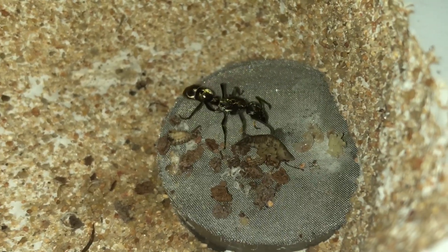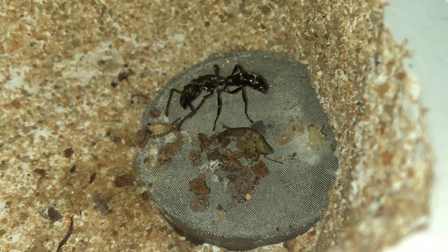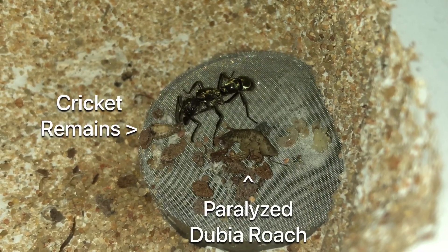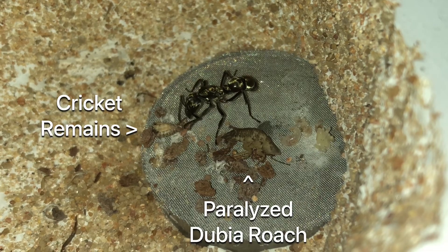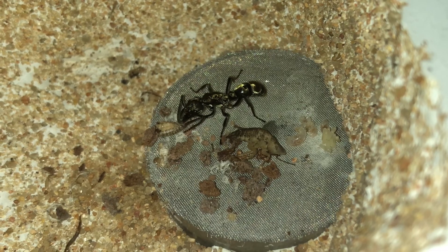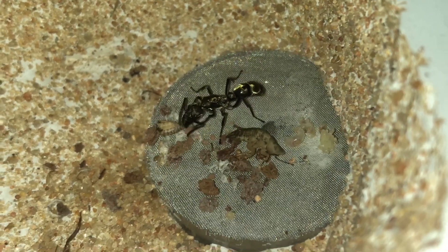Here the Alpha Queen is tending to the larvae and also processing prey to feed to them later. The paralyzed prey items are a cricket and a Dubia roach. These ants have a paralyzing sting, and it's an important part of their hunting strategy.